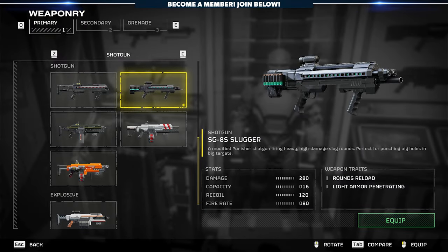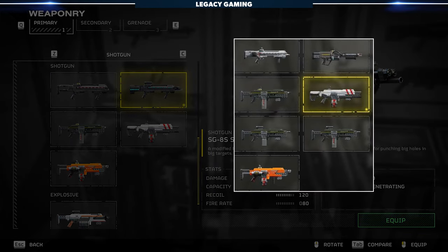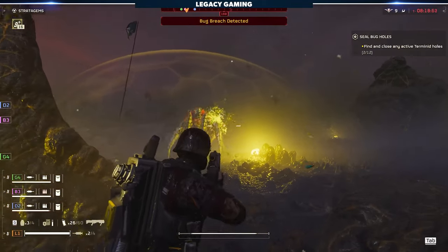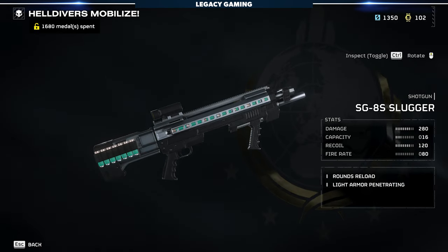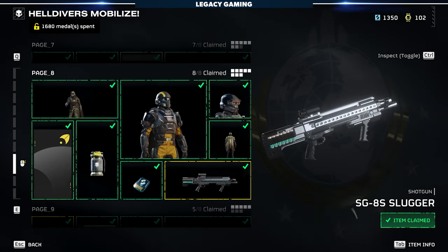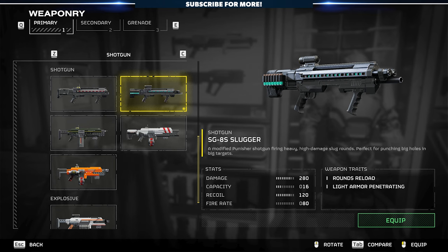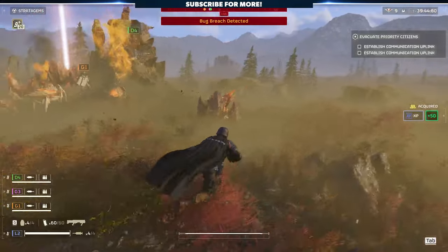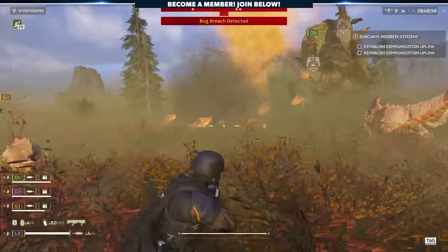The shotgun archetype has a lot of options — more than any other weapon category currently in the game — with even more coming very soon. However, we feel that some of these are very overlooked, despite being lights-out options. The SG-8S is one such weapon, unlocked on page 8 of the base warbond Helldivers Mobilize. This shotgun is the only one that fires high-damage slugs.